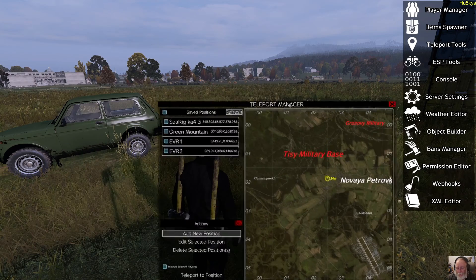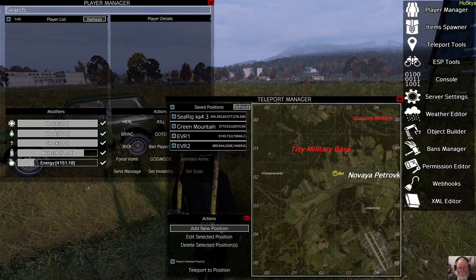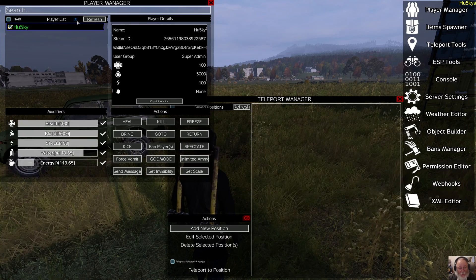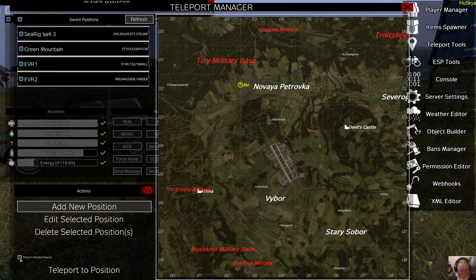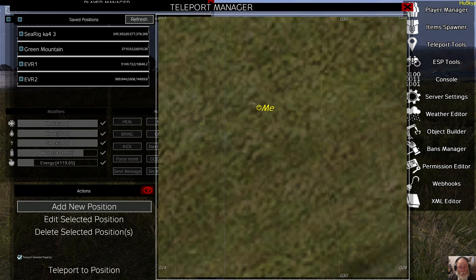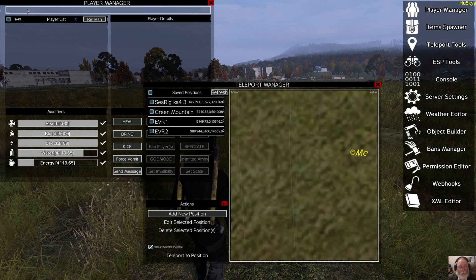One of the useful things about this map is when you're teleporting players around. Do you remember Player Manager? In Player Manager, we had the option to select players. You can actually select one or more players from the list. Once they're selected in the Player Manager, come to your Teleport Manager, and on the bottom left you'll see 'Teleport Selected Players'. Check that box, and once you double-click on the map, everybody in that selected list will be teleported with you, the admin. Wherever you teleport, all the other players will be teleported with you.